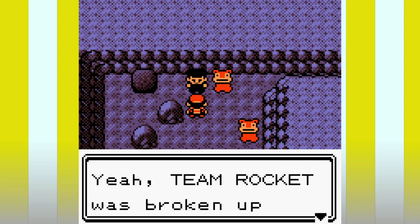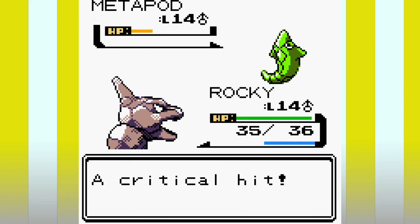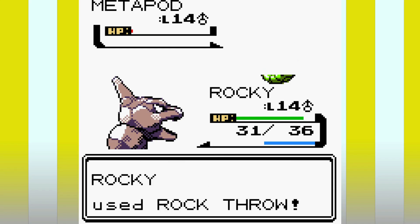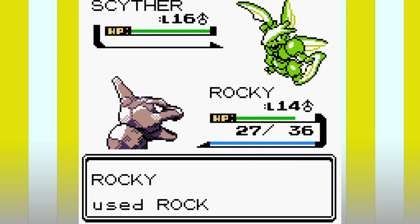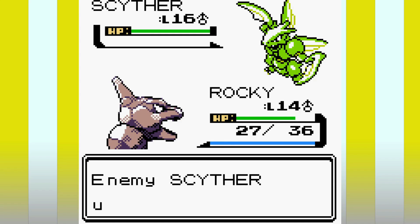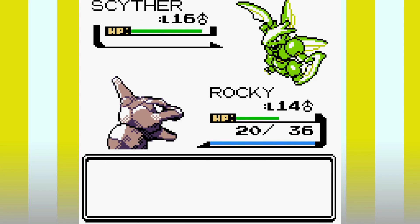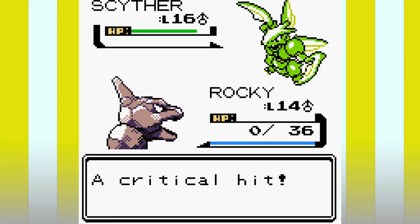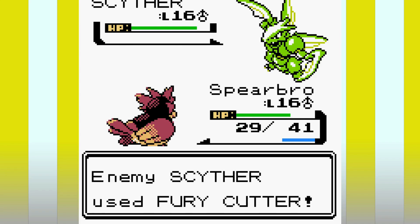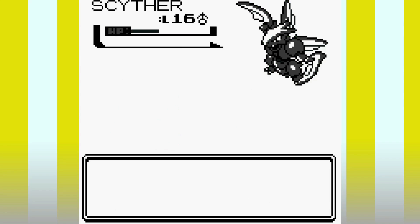After clearing out Slowpoke Well it's Bugsy time. I was under the impression that any Pokemon level 20 or under would obey me after the first badge, but apparently not as Onix refuses to fight properly. We finally take out Metapod after a very long time and now it's time for his ace Scyther. We don't hit a single Rock Throw — either Rocky disobeys me or Rock Throw misses, and Scyther continues to stack Fury Cutter and sweep our team. Fury Cutter starts with a base power of 10 but every time it hits its power doubles, up to a maximum of 160. Scyther sweeps our team with a 160-power Fury Cutter and we lose our first Bugsy attempt.